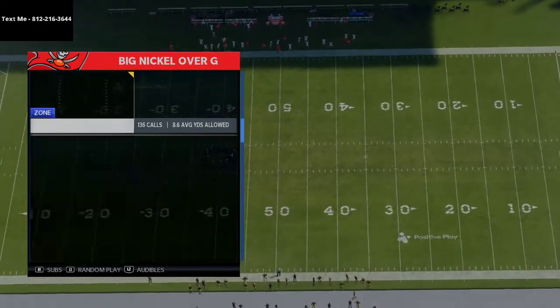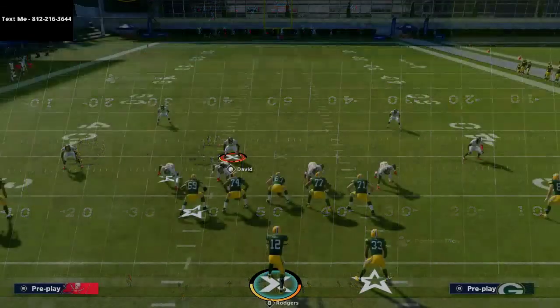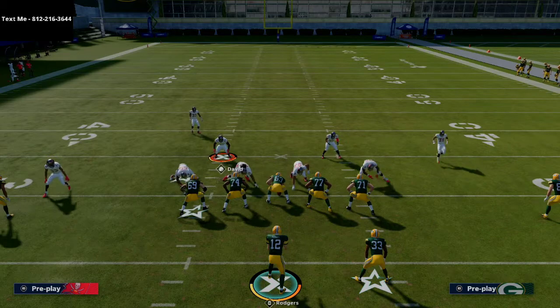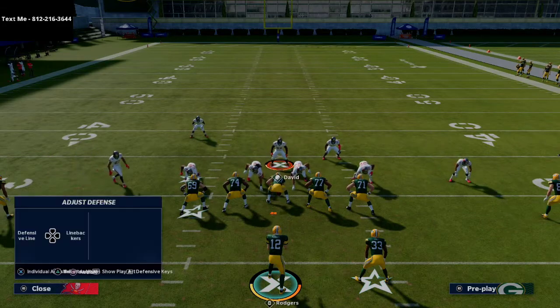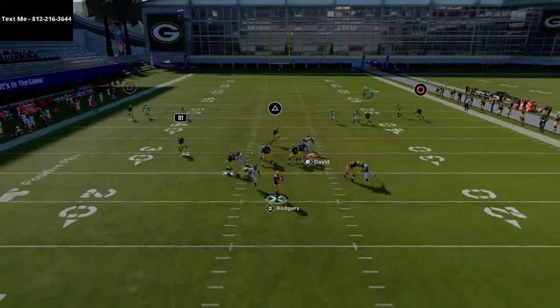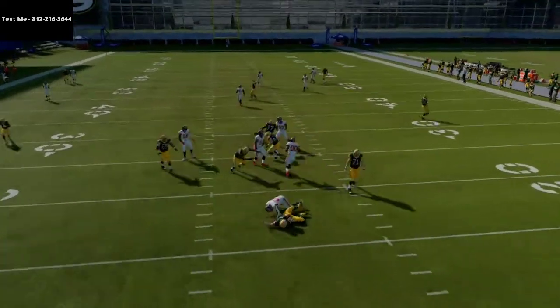Basically we're going to use the play SS Blitz 3. All we're going to do is base the line, show blitz, pinch our defensive line, and crash our defensive line out. From there, we're just going to make sure that we're usering down here, and at the snap of the ball, we're going to run down and then run back into pass coverage.